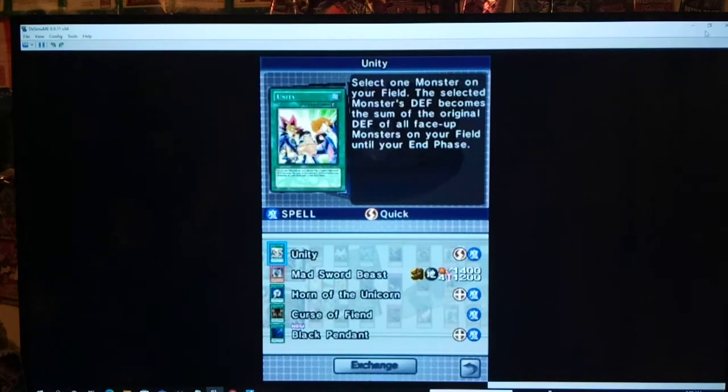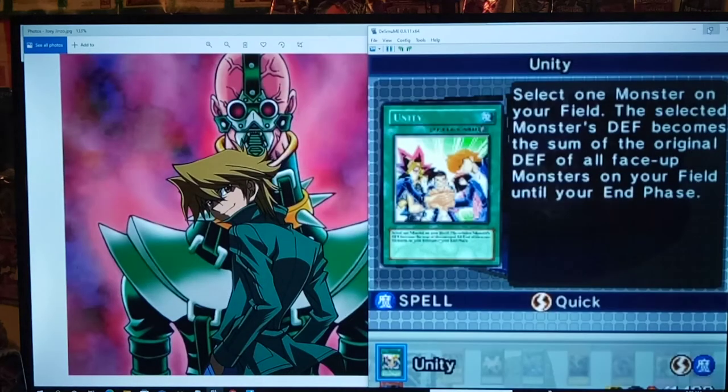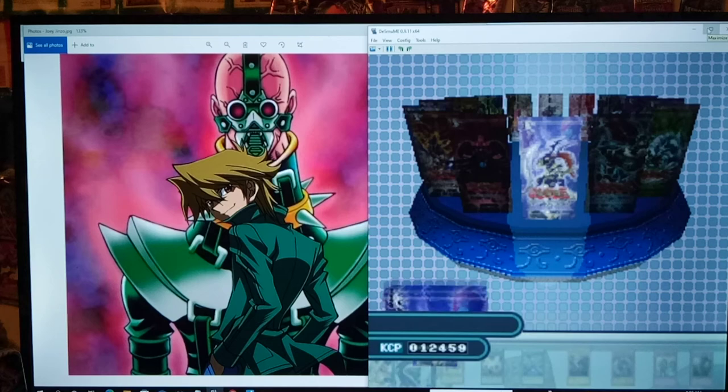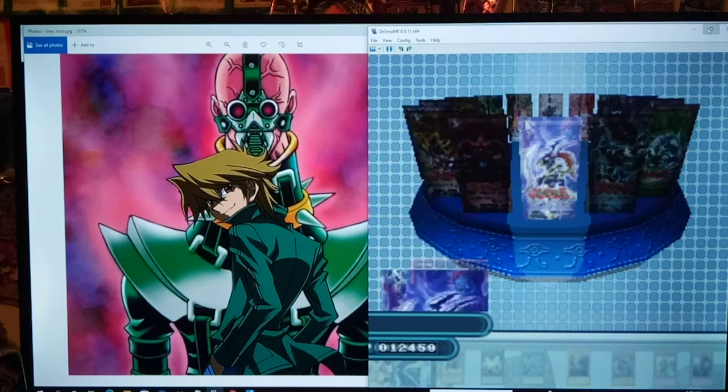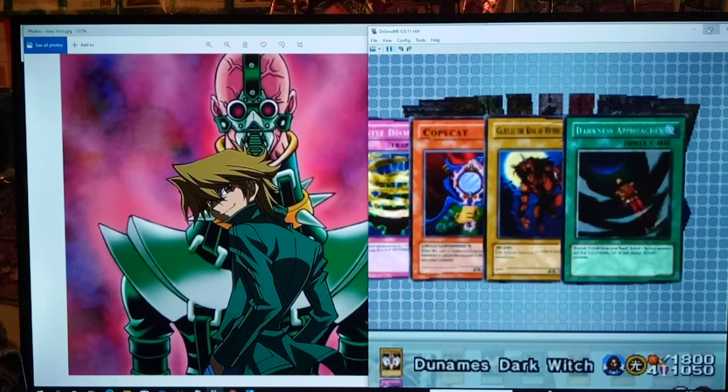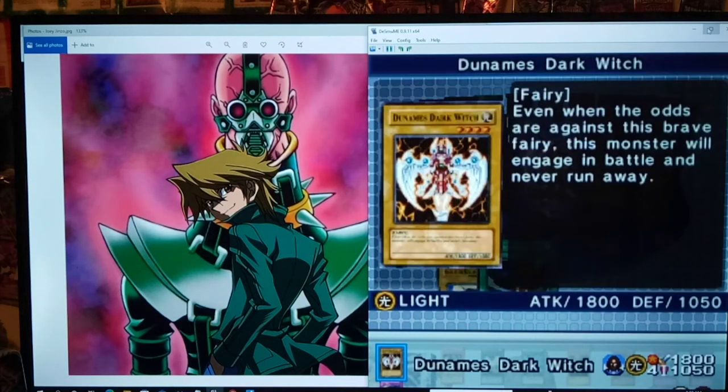Gemini Elf — Dark Witch — honestly really good, just a vanilla 1800 monster. That's pretty good. Power is kind of a good way to go in this game since it's still older, so you don't need too many effect monsters. 1800 is solid — you can pair it with some light support. And we get Black Pendant, an equip that boosts by 500, and if it goes from the field to the grave, it burns the opponent for 500. Another Gemini Elf Dark Witch — I'll take three of those all day.